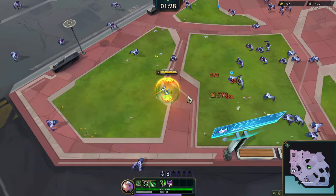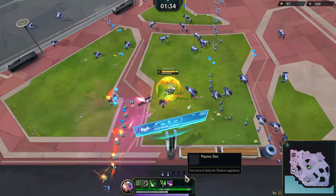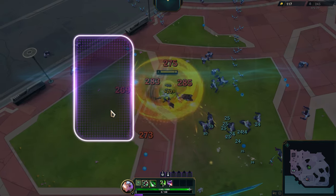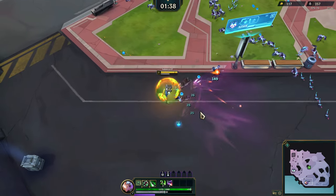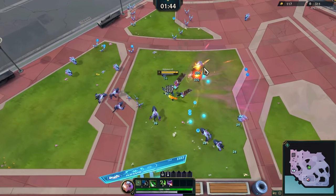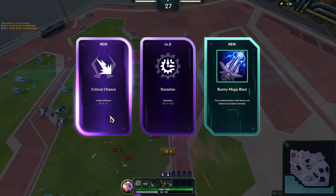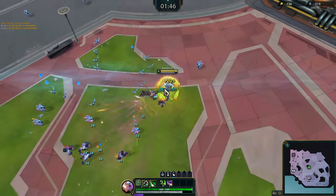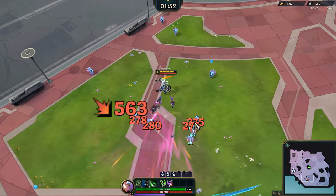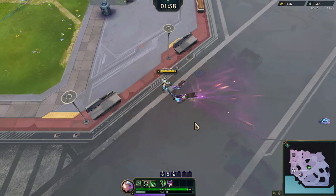I'd like to get XP as one of our upgrades — it won't evolve anything but we have six passive slots so we should be fine. I don't think projectile count is really worth it here, so I'll get ability haste instead. Bunny Megabots would be nice but I'm not really looking for it right now. Let me get crit chance because if we get the Battle with the Crossbow that would be useful. Let's head over to the Yumi quest that spawned in.